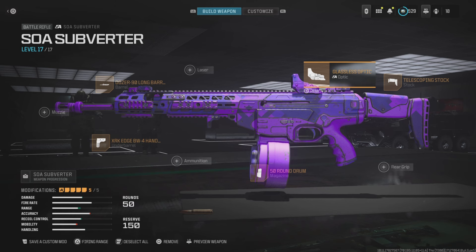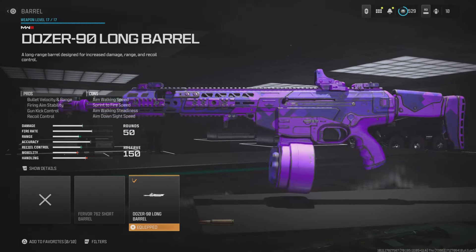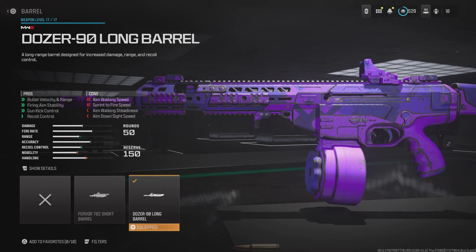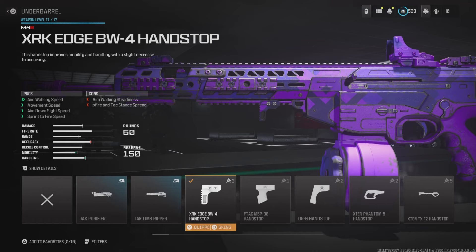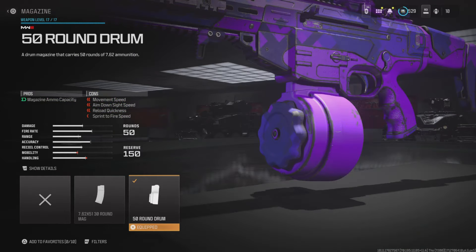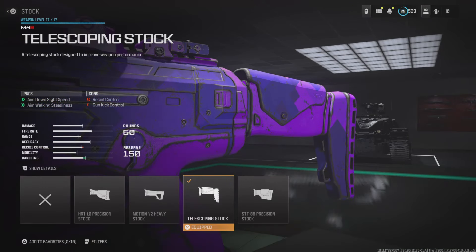So this is the class setup you were seeing me use on the SOA Subverter. For the optic, it's definitely personal preference, but I've really been enjoying the Jack Glassless Optic — if you guys have that, you definitely need to try it out. For the barrel, you're going to want to use the Dozer 90 Long Barrel, which will really help optimize damage at range. For the under barrel, you're going to use the XRK Edge BW-4 Handstop — this is going to help overall with mobility and strafe speed, so aiming in and out of gunfights should be a lot quicker. I use the 50-round drum because I'm always finding myself in more engagements and the default magazine just isn't enough. And finally for the stock, I'm using the Telescoping Stock, which helps with aim-down-sight speed and aim walking steadiness.